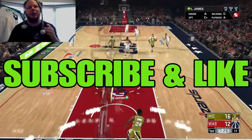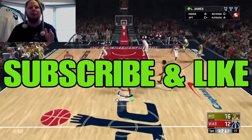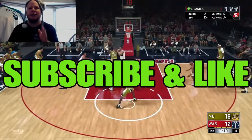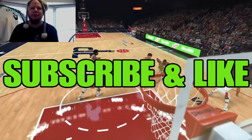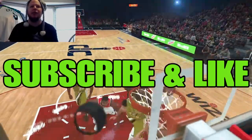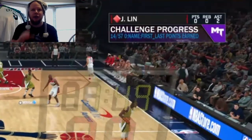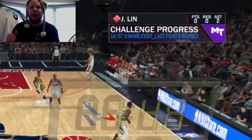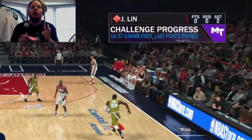I chose to go the cheap route — I got the emerald LeBron, the cheap one. First thing you want to notice is in the top right-hand corner where it shows your player's abilities and whatever. The challenge progress bar will be at the top and I'll show you — it'll show you how many points you have throughout the game.